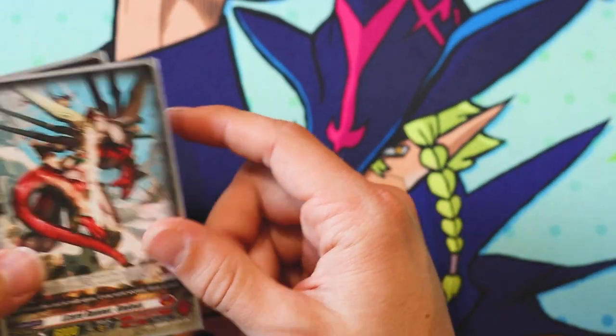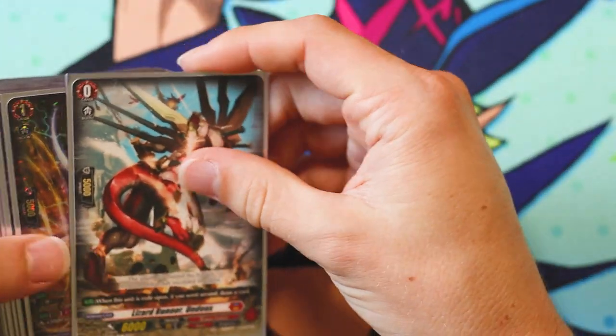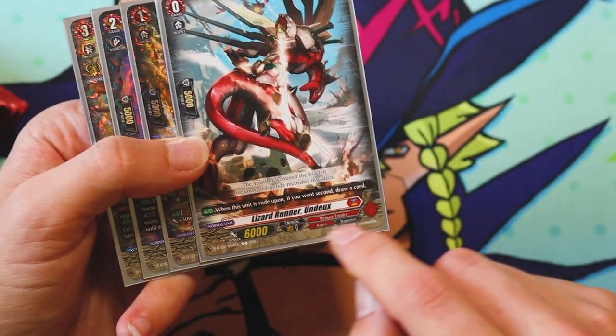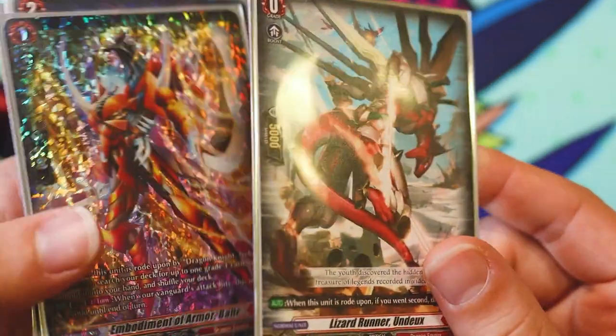Hi YouTube, Miles here with my Overlord deck profile. We've got the Rideline, which is the Overlord one. It's the Encounter cards, which have the rock and then the black. That's their cards.